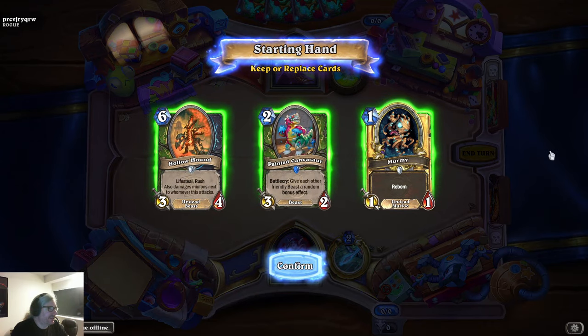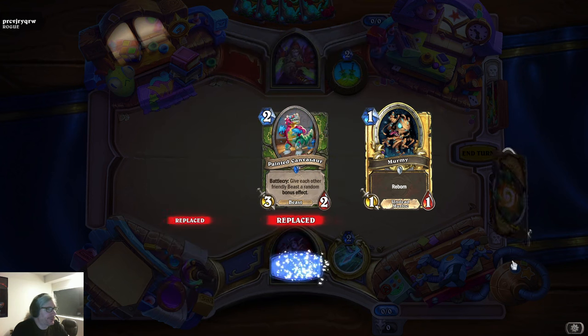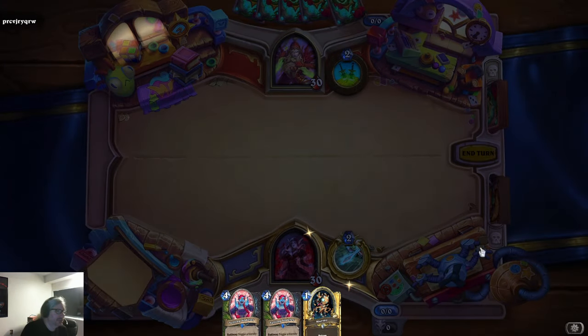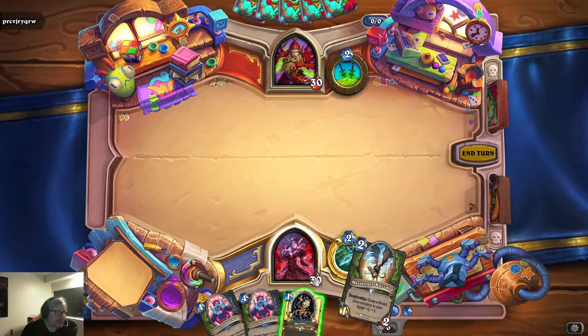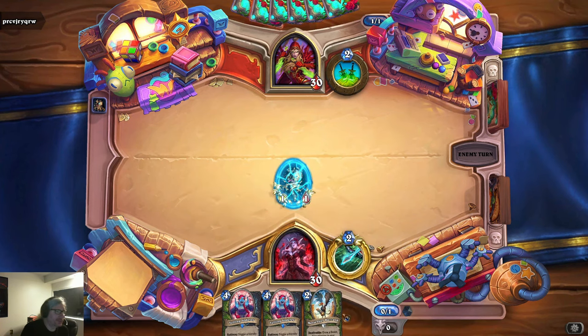I'll keep this just because it's a one-drop. I really don't need the Painted Canvasaur before I see the egg, and that's too expensive to keep, so I'll throw those two back. I'm certainly ready once I find the egg. That won't draw me the egg, but it'll give minions in my hand +1/+1.